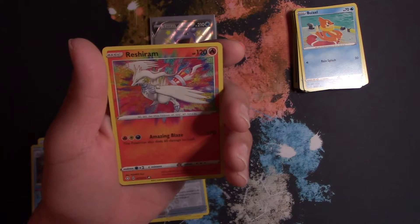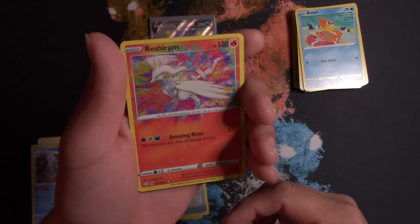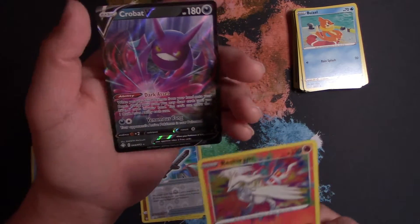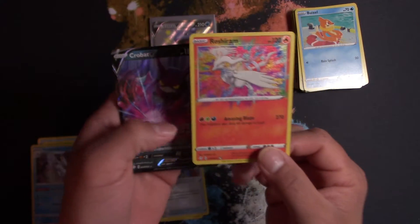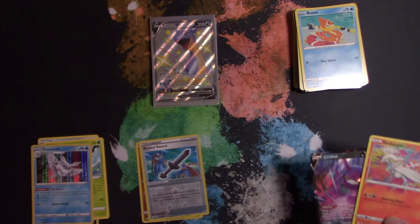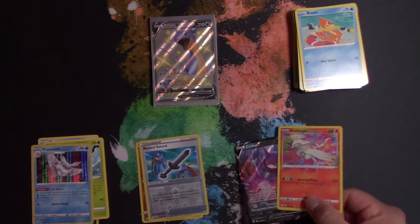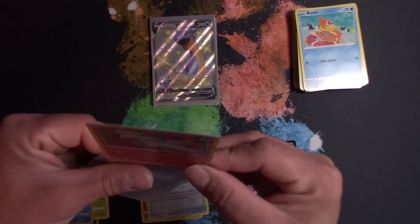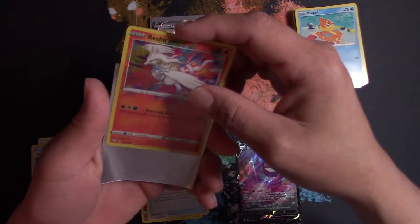I wonder what I'm missing — I think it's the Yveltal I'm missing. But still, that's alright. Oh, and a Crobat V! Not bad for a last pack — not bad at all. That's awesome.